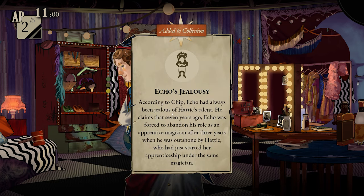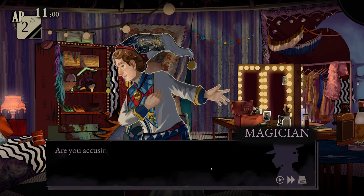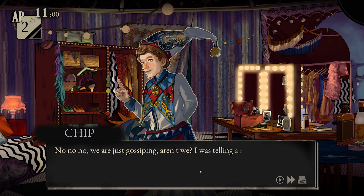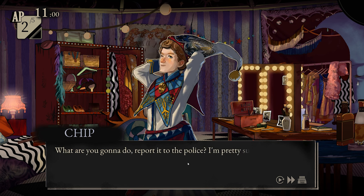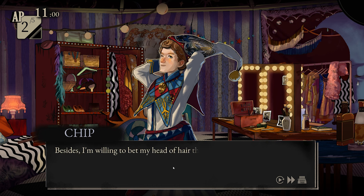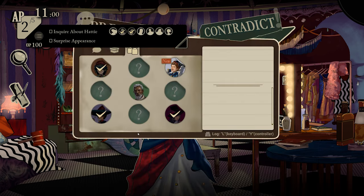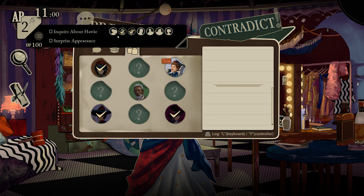According to Chip, Echo had always been jealous of Hattie's talent. He claims that seven years ago Echo was forced to abandon his role as an apprentice magician after three years when he was outshone by Hattie, who had just started her apprenticeship under the same magician. 'Are you accusing Echo of murder?' 'No, no, no — we're just gossiping, ain't we? I was just telling a story. What are you gonna do — report it to the police? I'm pretty sure they don't care about this case. Besides, I'm willing to bet that little Pinocchio was the worst tale about me.'